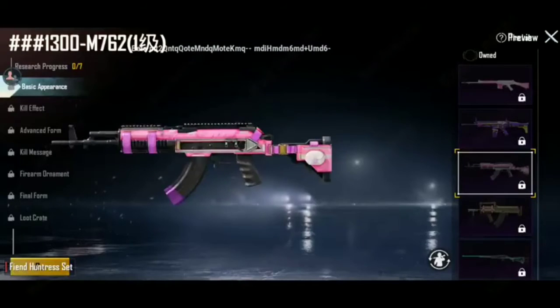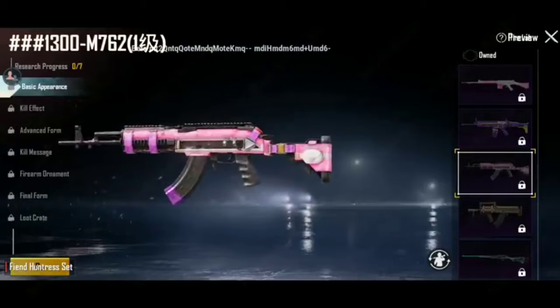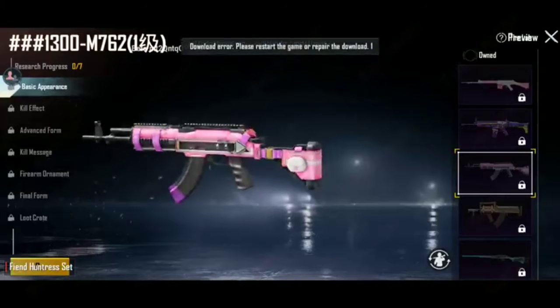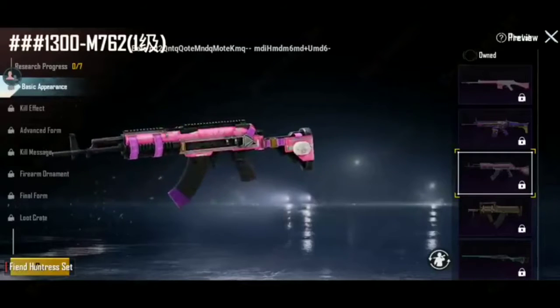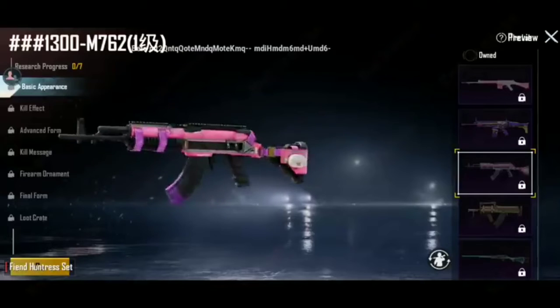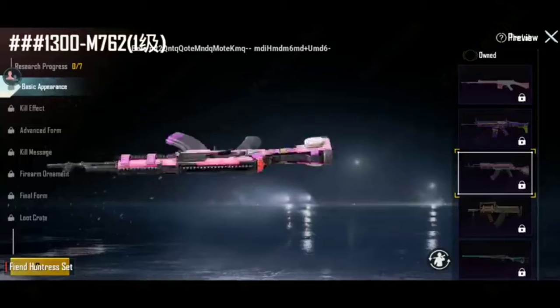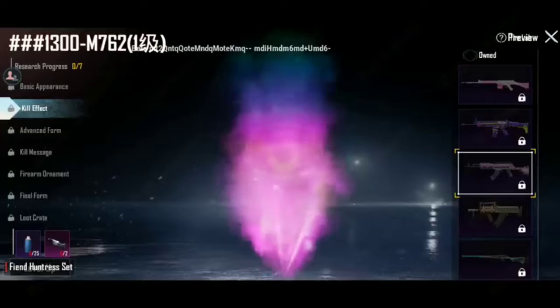This is the basic appearance of this skin — that is level one. This is level two. In level two we get the kill effect; the kill effect is very colorful.